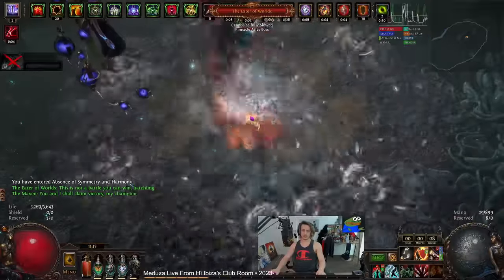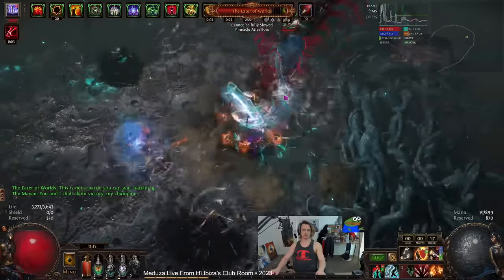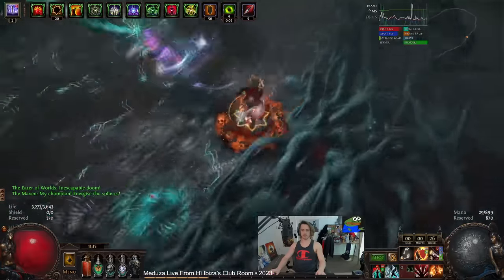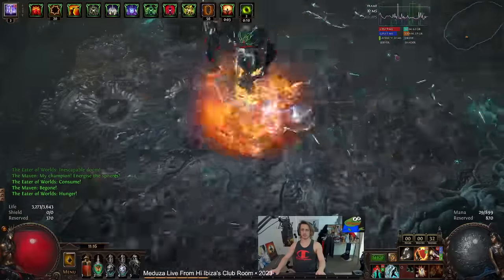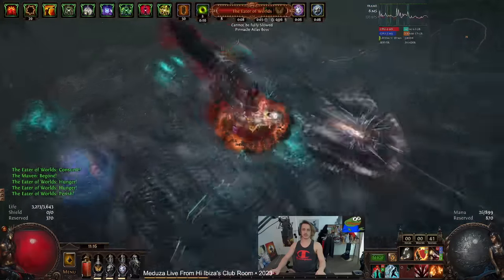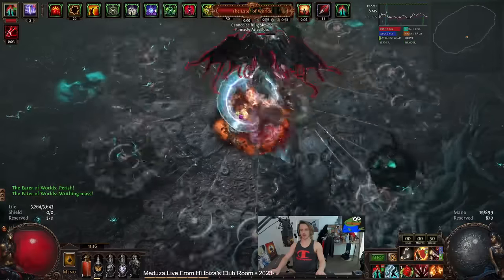Hey guys, it's Matthew here once again with the new definitive current build of the league — Splitting Steel Champion. This here in the background is Uber Eater of Worlds and as you can see we can tank some serious stuff. Those tentacles are no joke. Essentially, the character is Splitting Steel with Savior and Perseverance Scaling Champion. Chances are it's going to be damn near close to build of the league, because stacking armor and evasion and then scaling all your damage through Perseverance usually results in a pretty well-rounded character.